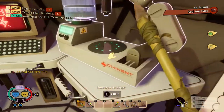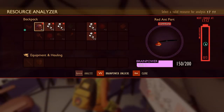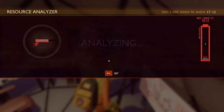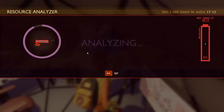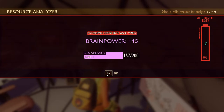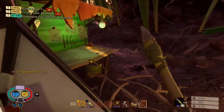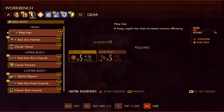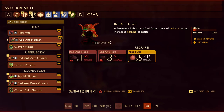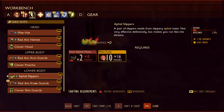We got to research the red ant part — almost there. Let's research this red ant part, and I'm gonna start going for the red ant club and red ant armor. I think I'm gonna get the armor first because it's less expensive. One red ant head part — so basically, okay.